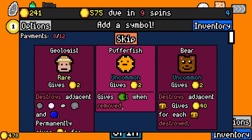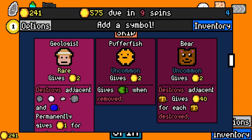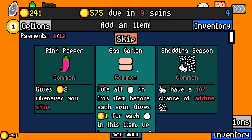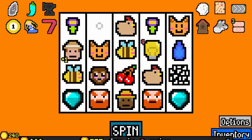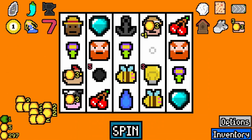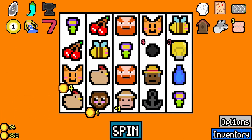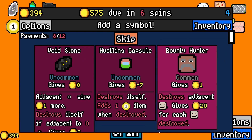Farmer is on a roll. Geologist. And Eckhartan — that is beautiful. You can stop the spread of the chickens. Thank goodness. Remove a capsule — that's also amazing. You can skip that. Hustling capsule, sure.